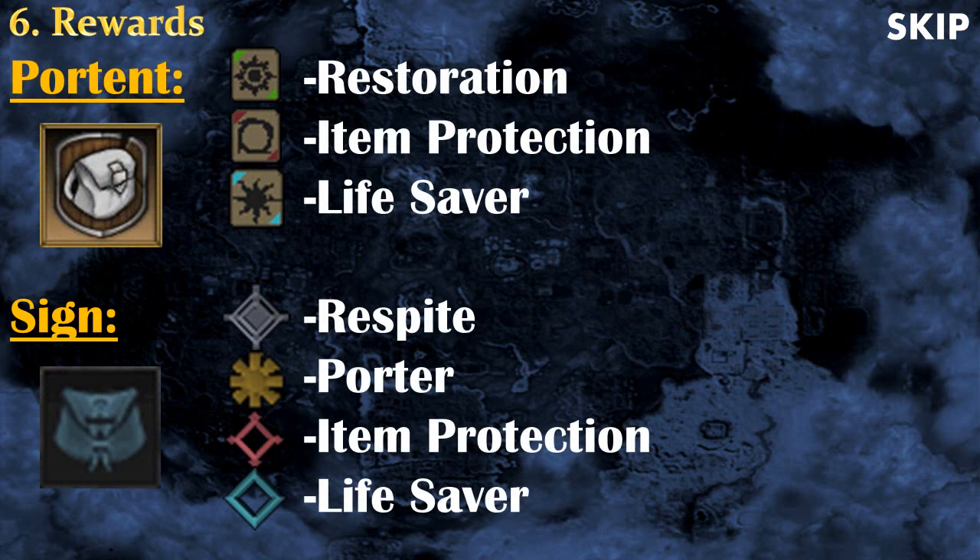Now let's talk about the rewards of training divination. With all the energy you collect or buy from the Grand Exchange you can craft great things. The first type is Portents — there are Portents of Restoration, Item Protection, and Lifesaver. Portent of Restoration automatically heals you when your health is below 50%. Item Protection saves one extra item if you die, making it 4 instead of 3. Lifesaver revives you with 25% of your life when you die — useful in dangerous situations but doesn't work for PvP. To use portents simply have them in your inventory. Signs work similarly but must be worn in your pocket slot and include four types: Respite which increases your gravestone timer, the Porter sign, Item Protection, and Lifesaver.